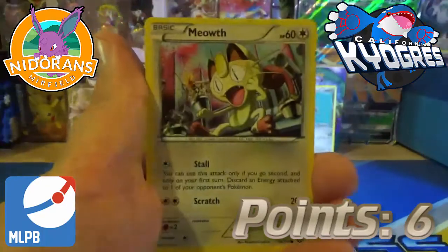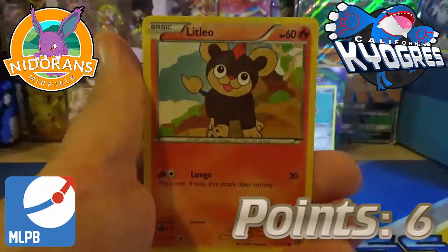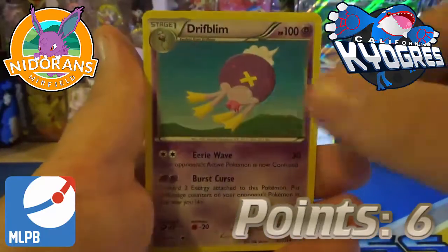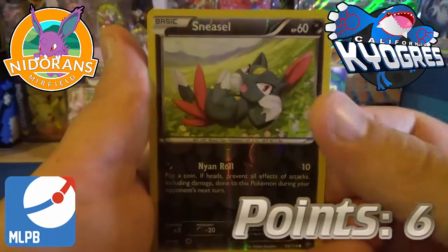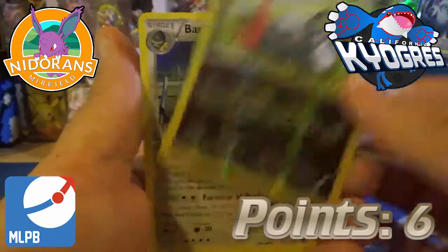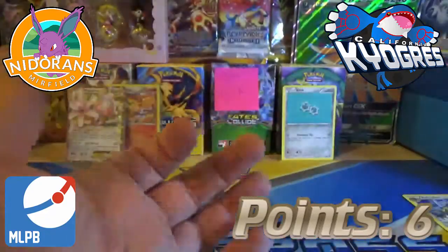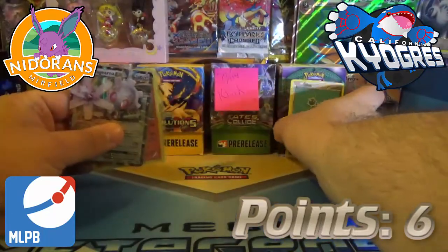We got ourselves a Hoppip, a Meowth, Chimchar, Nosepass, Litleo, Duat, Gardevoir, Spitlink, Drifloon, a Sneasel Reverse Holo which is just a common. And our final rare out of this three-pack blister is a Bastiodon non-holo rare. We did get ourselves a grand total of six points.